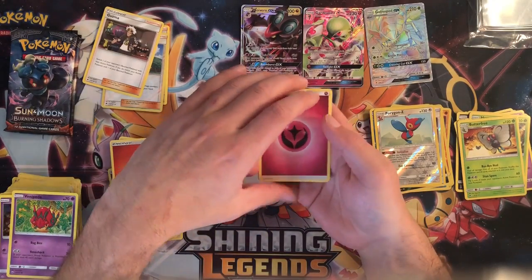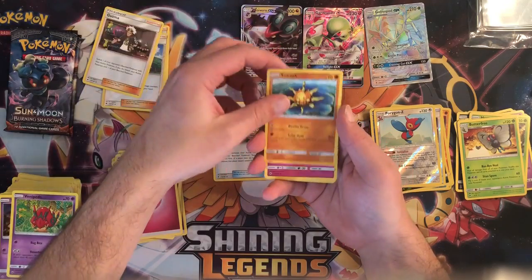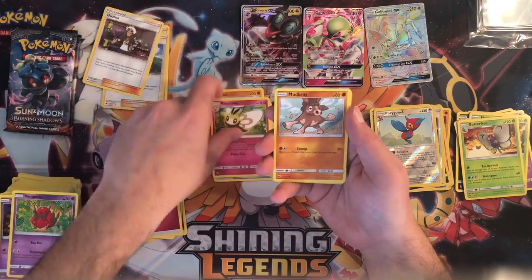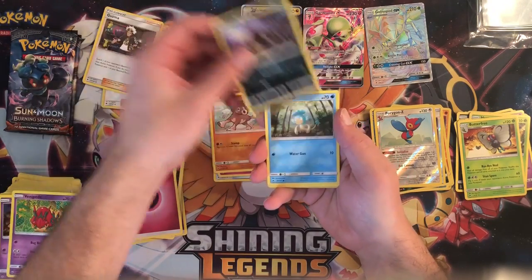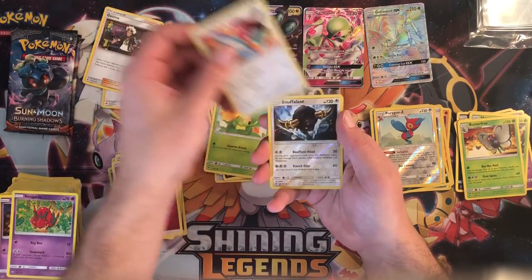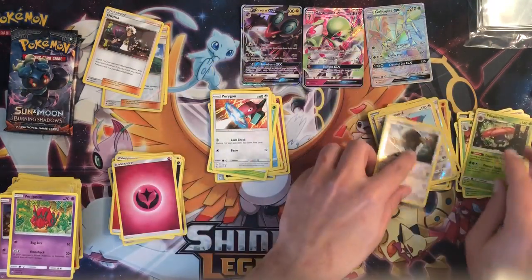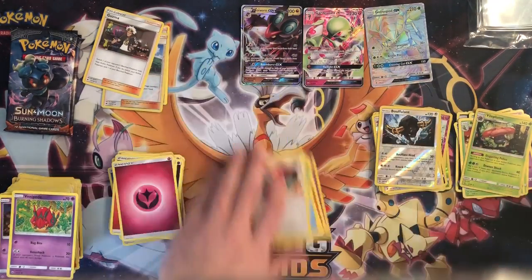Fairy energy, Escape Rope, Solrock, Ribombee, Mudbray, Alolan Rattata, Panpour, Caterpie, Porygon, a Bouffalant, and a Vileplume holographic rare.